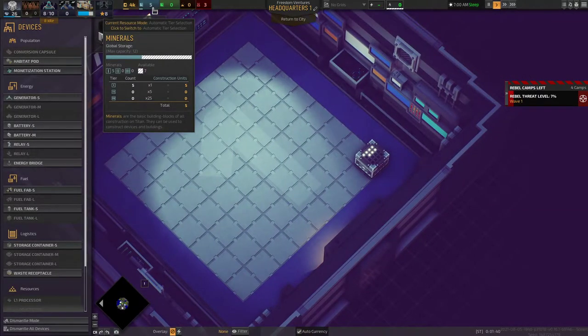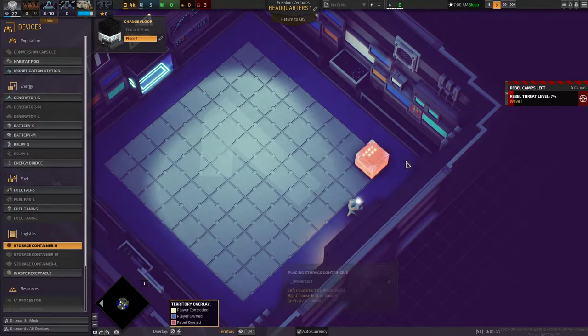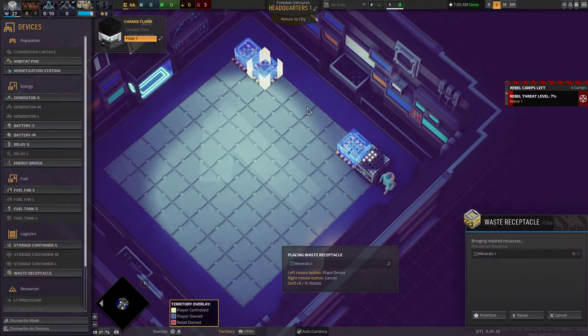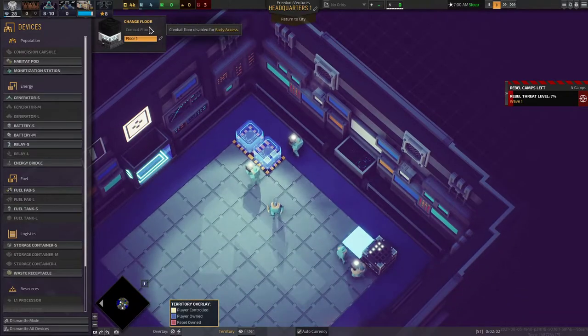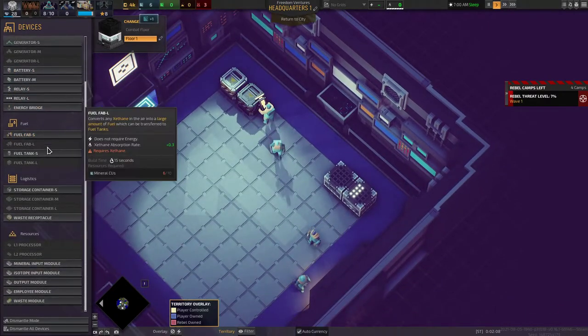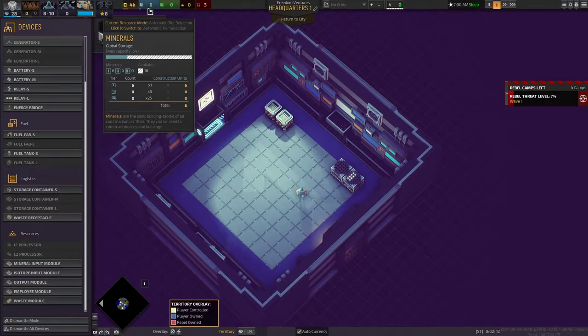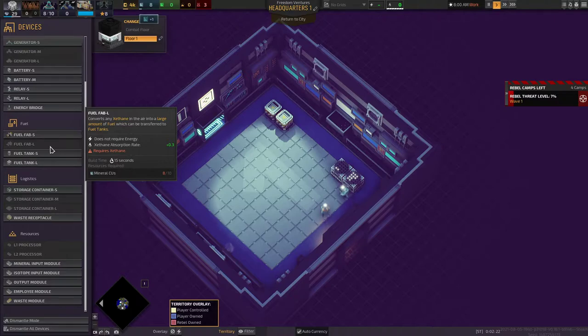Awesome. In terms of salvaging, we only have room for 12 — under global storage it shows max capacity 12. We need to increase that. Storage container. Let's add a storage container and add some waste receptacles. Now we're going to want to increase our fuel and start working on our energy. We can hold up to 54 storage now, which is perfect.